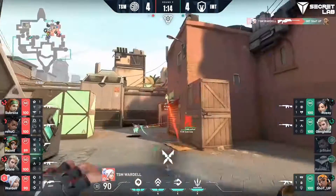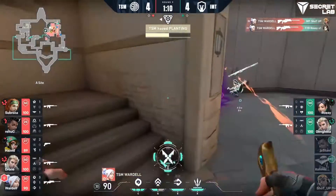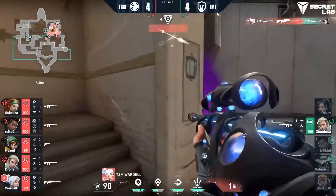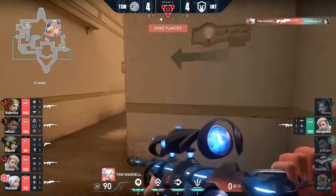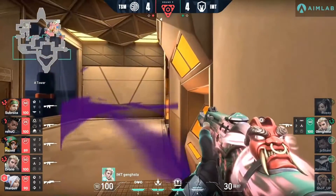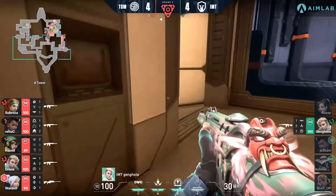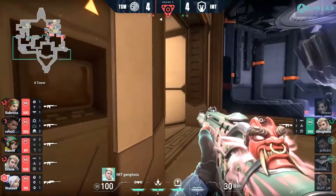Shot-up's in the corner, and Wardell says, hey, I didn't win that last clutch — watch what I can do instead. A 4K on the round! As Wardell's looking for the ace, he had one bullet left and he spanned it through the smoke. Would have been impressive if he made it happen, but he's still got a chance here. The last remaining player is Gangsta up in heaven, and you know Wardell wants that last kill.